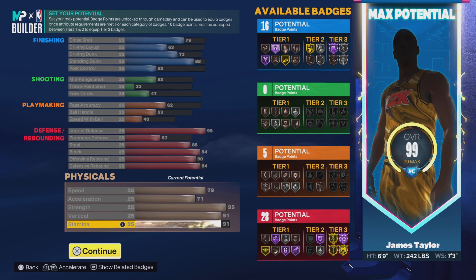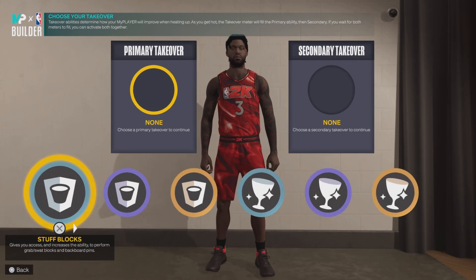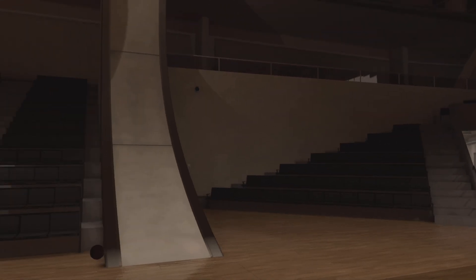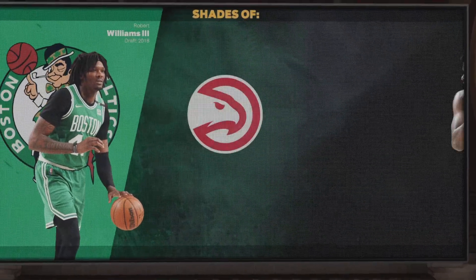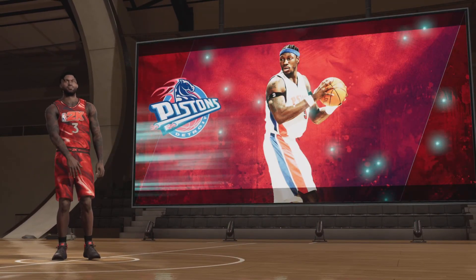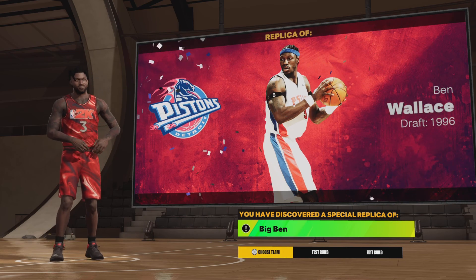So that's a 99 overall. These are the takeovers you get — good God. These barely takeovers are killing me. I guess we get shot blocks and box out wall. This is how you make the Ben Wallace build — shades of Robin Williams, Clint Capela, and Steven Adams. This is the '03-'04 Ben Wallace. Big Ben. No Madden, you feel me?